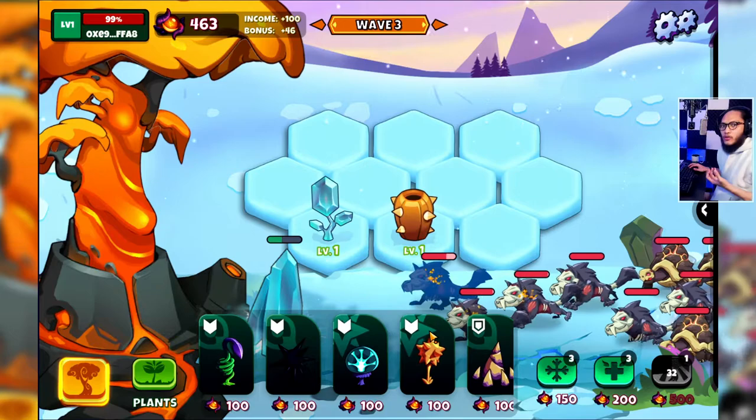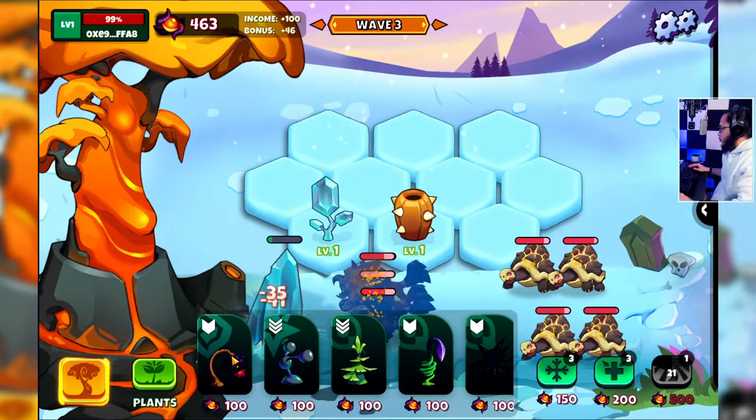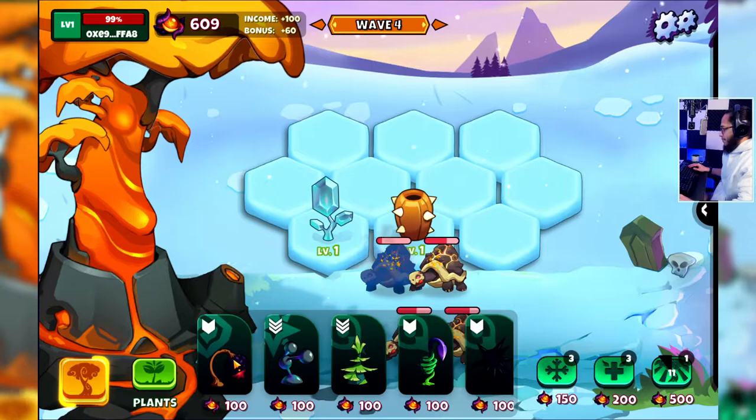What is your highest ranking on High Score so far? The enemies are starting to get stronger and stronger. One major thing I noticed: we cannot summon undead for the enemy, so there's no bonus income. We can only use three times freeze and three times heal, and we have to pay for them too.